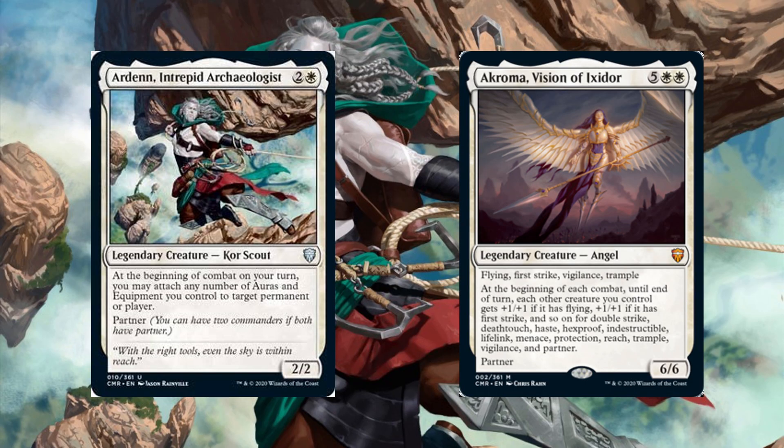Let's build Arden, Intrepid Archaeologist, and Akroma, Vision of Ixidor. Our commander wants to be well equipped for attacks, so we're building Voltron in mono-white.